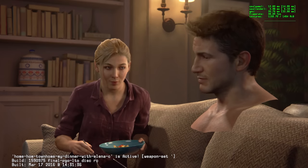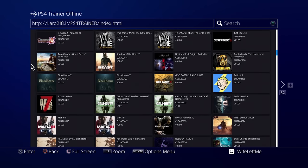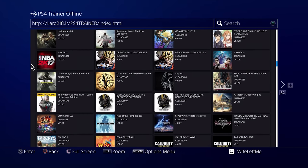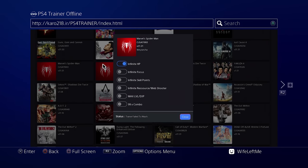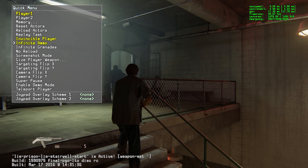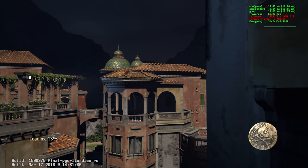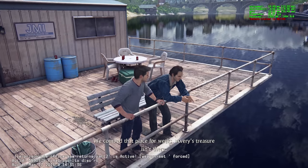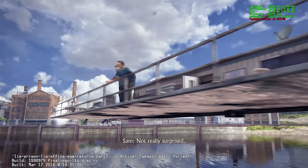A big thing I was really looking forward to was playing around with mod menus and cheats. You can use a web browser to access literally hundreds of games that all have different cheats and mod menus — it's as simple as clicking a switch and enabling it. One of the games I tried out was Uncharted, and I spent like an hour just playing around with the developer menu: demo mode, unlimited ammo, god mode, and even a free camera to see what the game is doing in the background while loading. You can fly wherever you want to see how developers design levels — it's really neat.